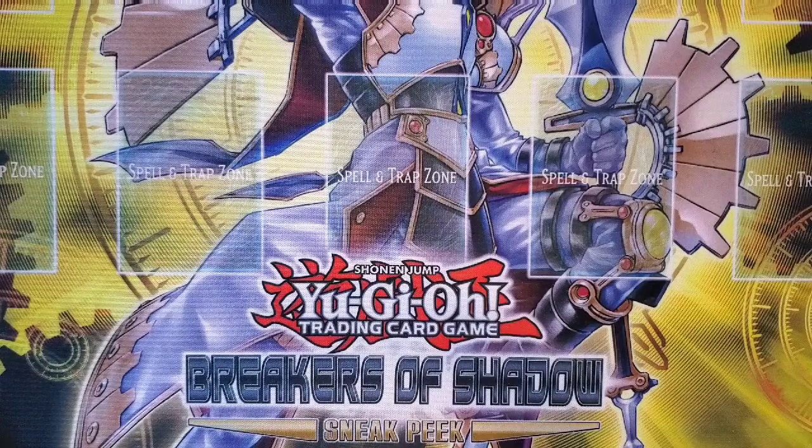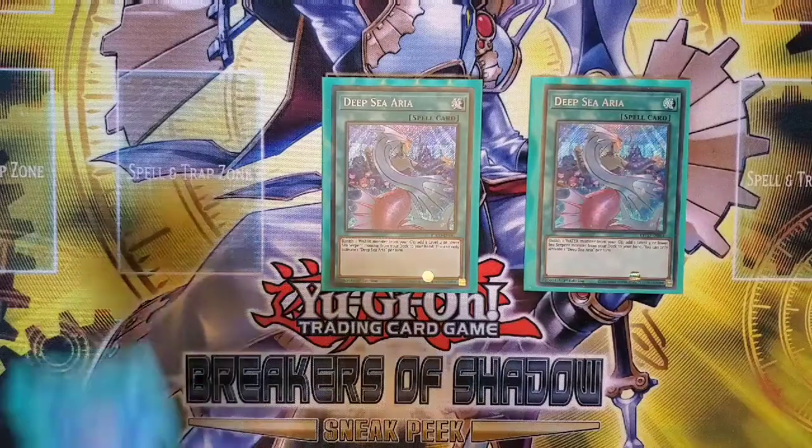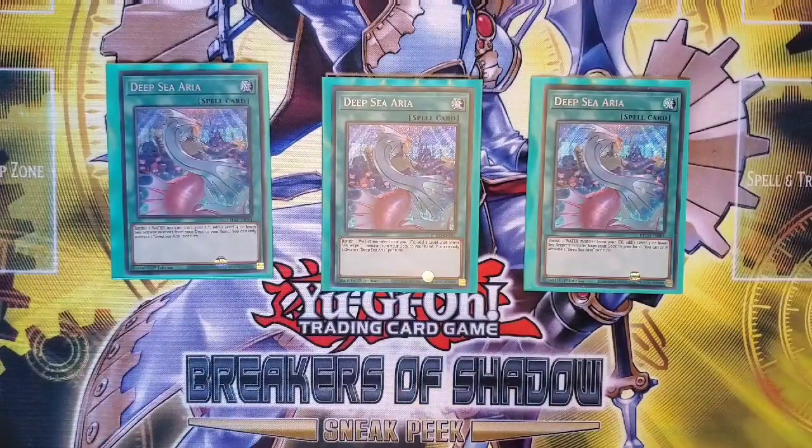Swimming into the spells — I'm running three of the new Deep Sea Aria. This is kind of like a Rota: you banish a Water monster to add a level four or lower Sea Serpent monster. It's only once per turn, which is a bit rough, and the banish cost can be tough. It's definitely trickier to use than your standard Rota, and that's part of the reason why I'm running more discard outlets like Swapfrog, because Swapfrog enables you to use this card.